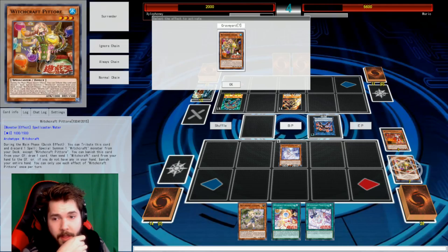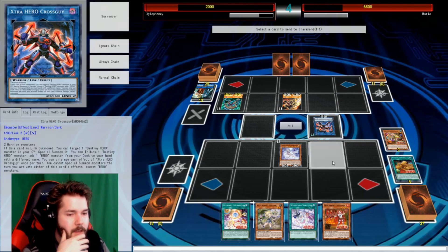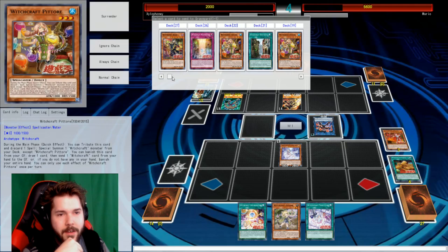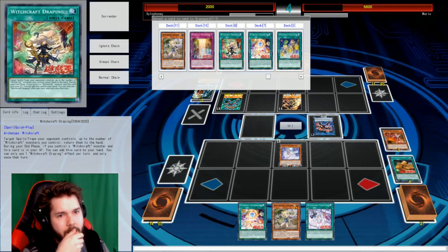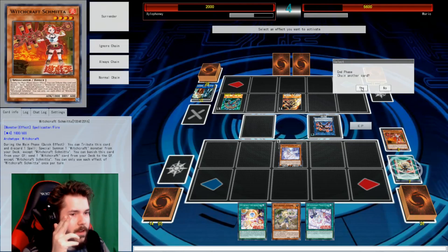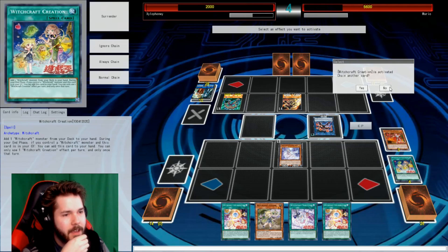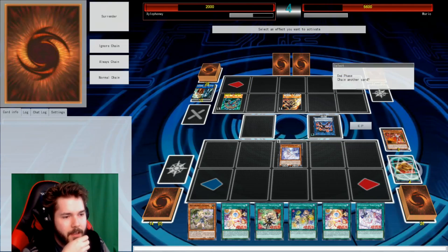What else can we do? I can play this one — banish it, draw a card, and then send a Witchcraft card. I got a monster in my hand so I might as well ditch that. I just drew another monster anyway. I can banish this and send a Witchcraft card to my graveyard. Are there any spells I haven't messed around with yet? Did I mess with Collaboration this turn? No, I did last turn. What about Draping — did I use that yet? No, I definitely didn't, so let's toss that away and end my turn.